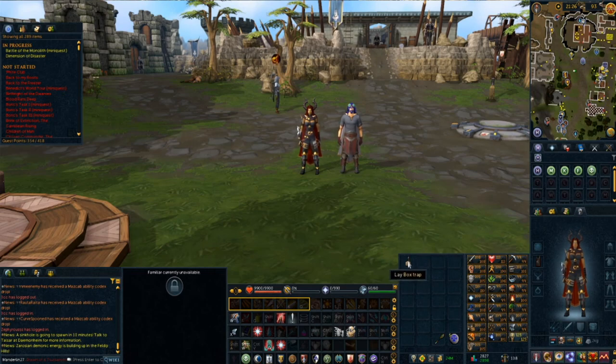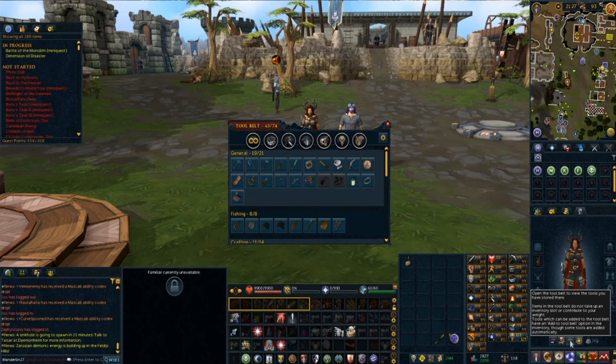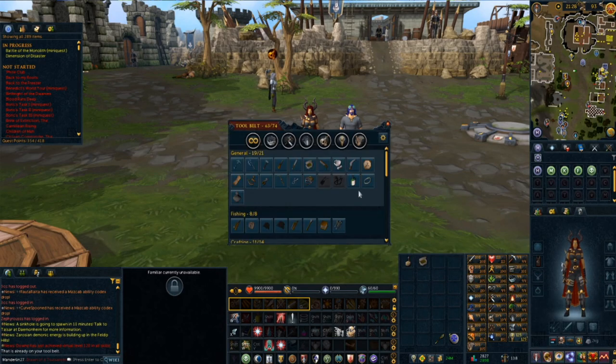For hunter you might need to put down a box trap in a specific location. For fishing you'll naturally need a fishing rod, or you'll need a pickaxe for mining. A lot of these tools can be added onto your tool belt. Below your character you'll see a little tool belt icon — click on that and you can see everything on it. When an item is on your tool belt you won't need it in your inventory to use it while skilling. Just right-click on an item and it'll say 'add to tool belt.'